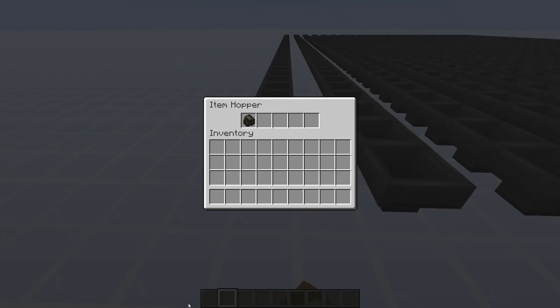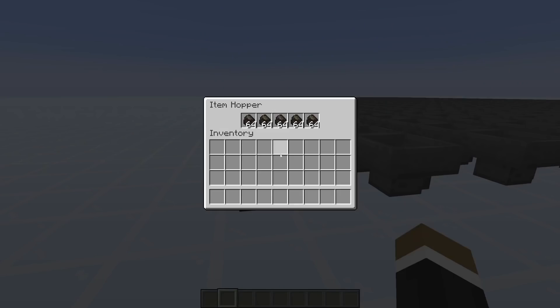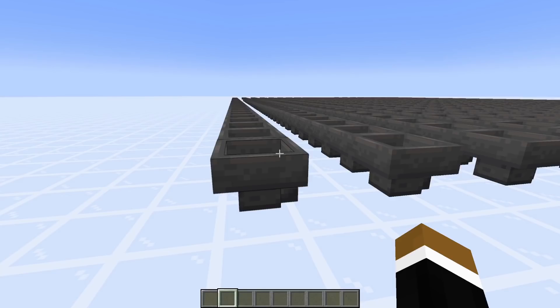I'm also curious if having an item in the hopper would influence results, but it seems the answer is no - we're still at around 1.12 ms per tick. Interestingly, if the hopper is completely filled, the lag is actually a lot lower. Now it's 0.36 ms per tick - around 33% of the original lag.